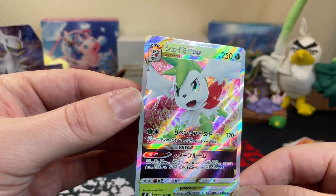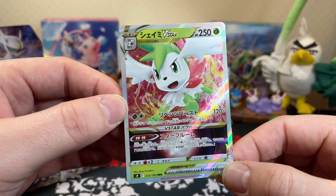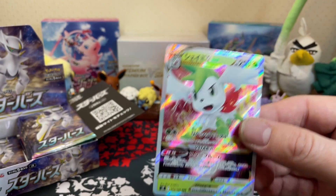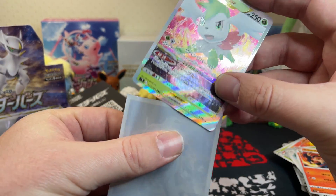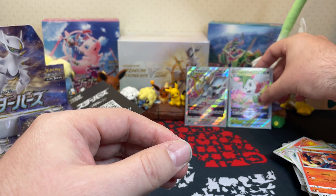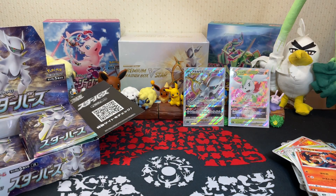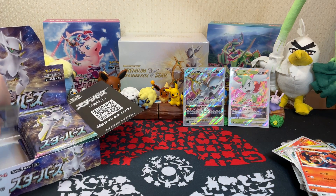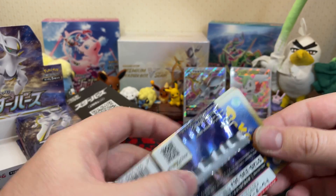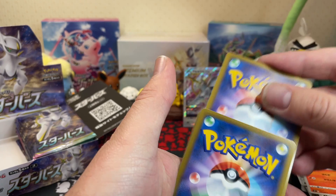Beautiful - Shaman V-Star! Two V-Stars, lovely! Awesome Shaman V-Star. You also get a nice sleeve and you go back here with your Arceus V-Star friend. We have the two V-Stars - can we get all four? That would be a dream, an absolute dream. Whimsicott and Charizard still to go - can we pull them? There's a possibility, it's not impossible!